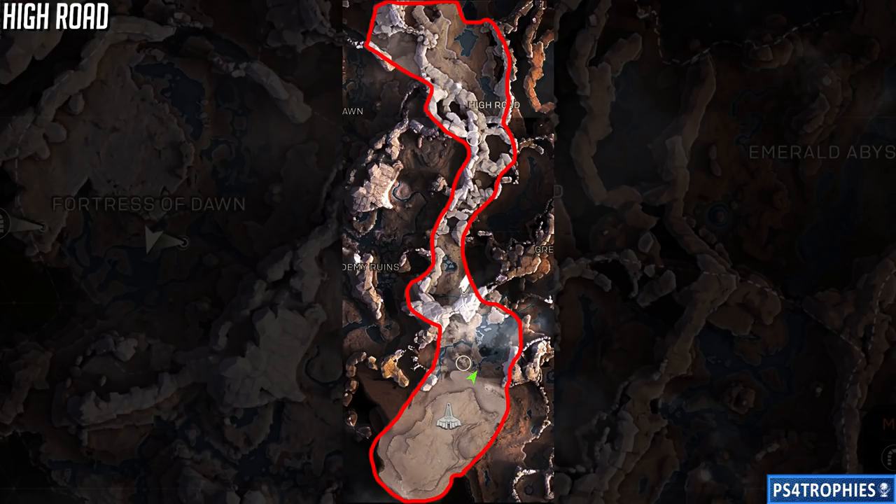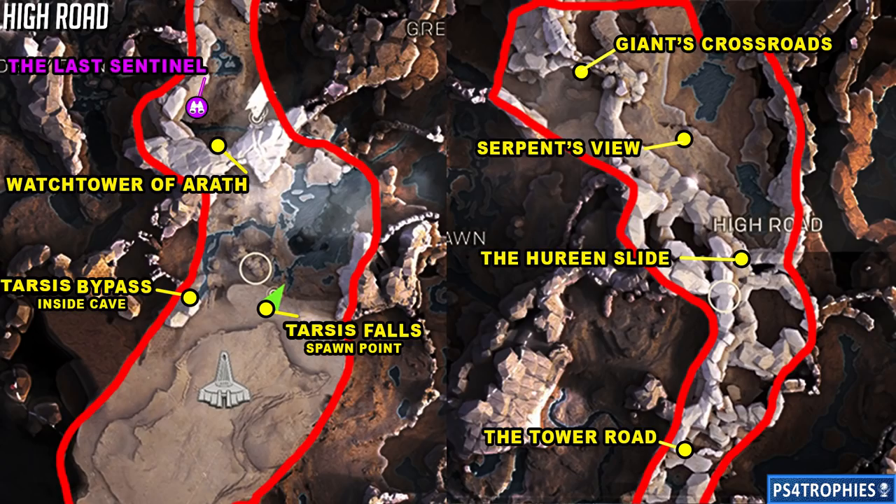Here's the High Road — I'll split it in two because it's really long. The yellow markers are all the districts, the purple are all the landmarks. Remember, for the purple ones you got to go up to those orb things on a surface and press and hold the Square button to unlock it for it to count.